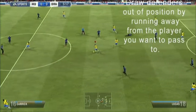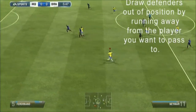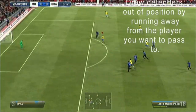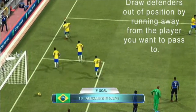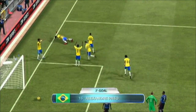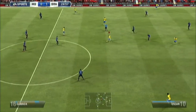The first tip is to draw defenders away from who you want to pass to by running away from them. With Neymar there, I drew two defenders away from him, got past one of them and bypassed another one with a great pass to Pato. This is a great way to put balls through, but it also works really well for quick one-twos and stuff like that.